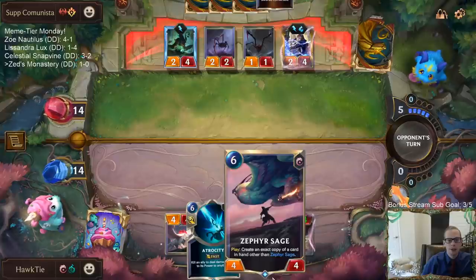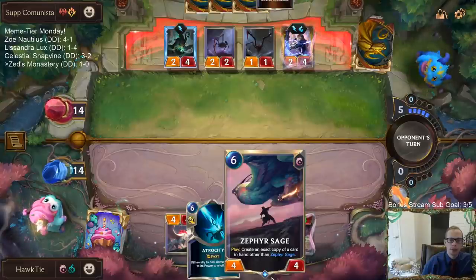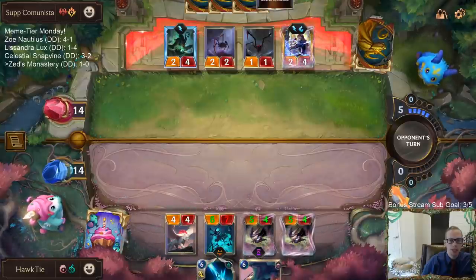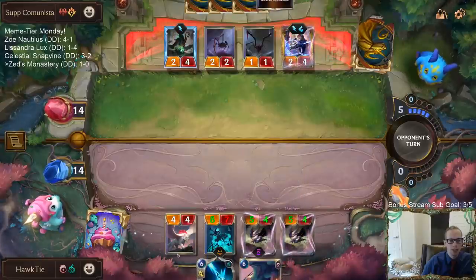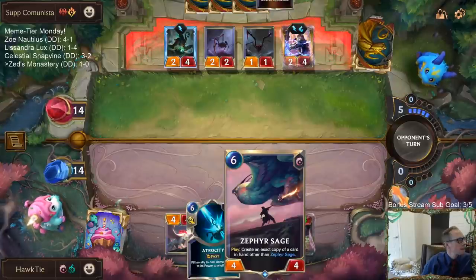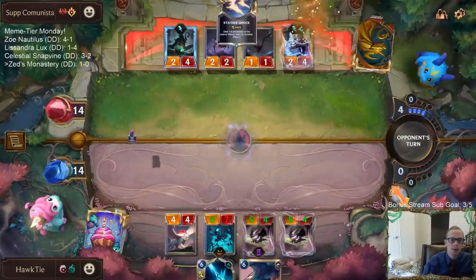With Zephyr Sage — the question is, does it copy the champion spell as the champion spell and not the original version? I honestly don't know. Does the champion die and it flips up, so your Zephyr Sage copy goes back to a champion as well? Because it does say 'exact copy' — and you can copy champions with this, it's not 'exact copy of a non-champion card.' So I would assume so.